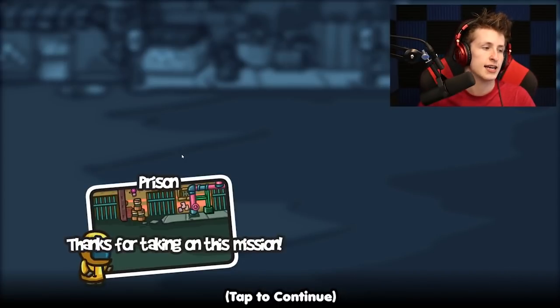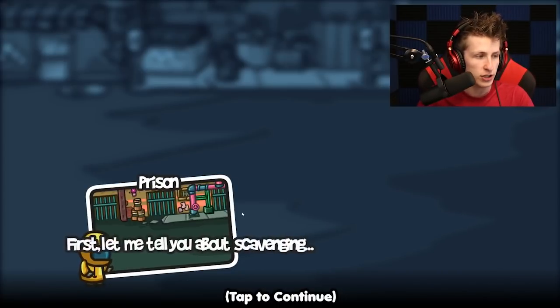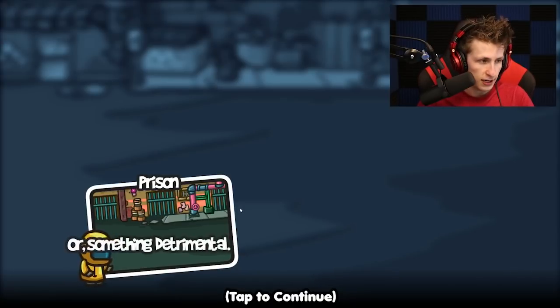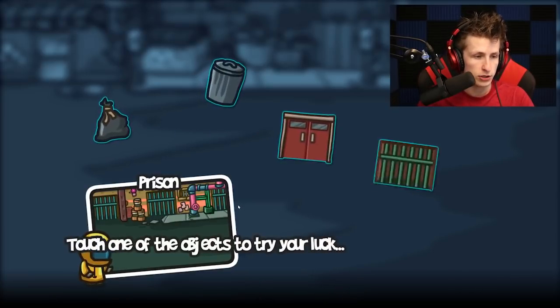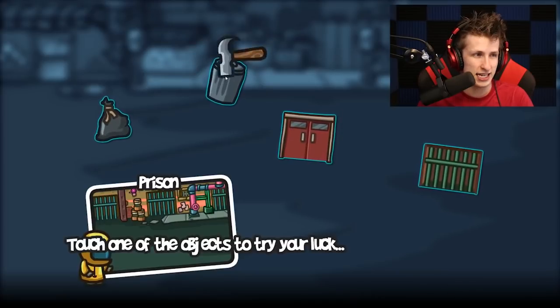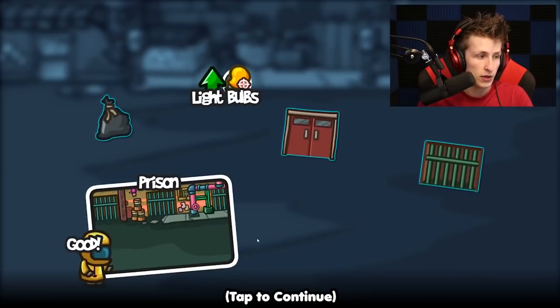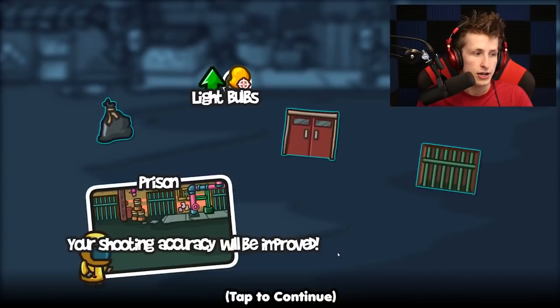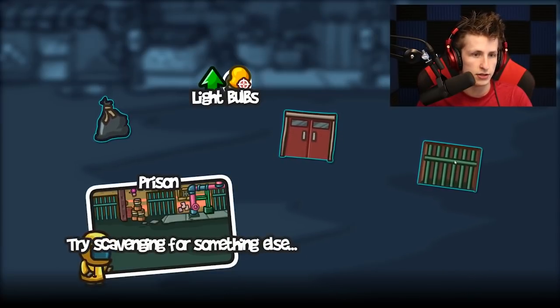We have to go to the prison — that's where the guy asked us to go. Thanks for taking on this mission. Let me tell you about scavenging — scavenging a mission area is all about luck, either you find something advantageous or something detrimental. Touch one of the big objects to try your luck. Let's try that — we got light bulbs! You found some light bulbs. They will help you see the zombies — your shooting accuracy will be improved.